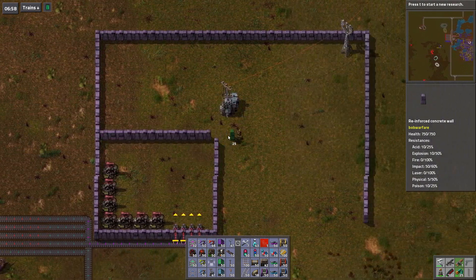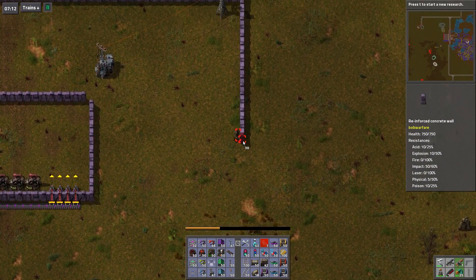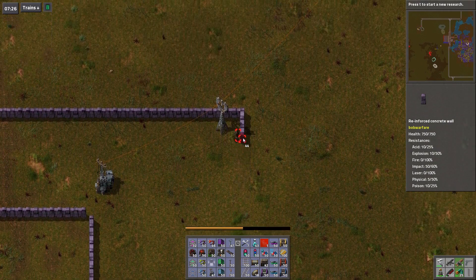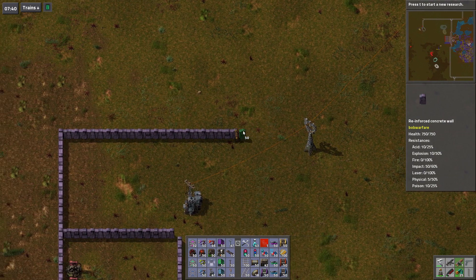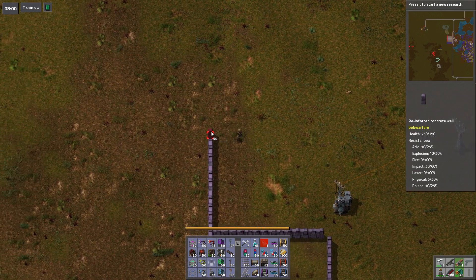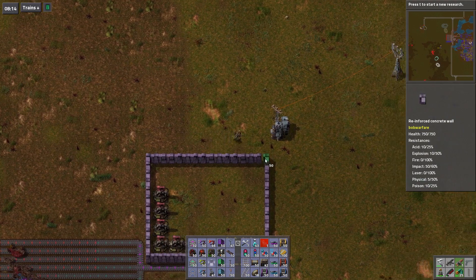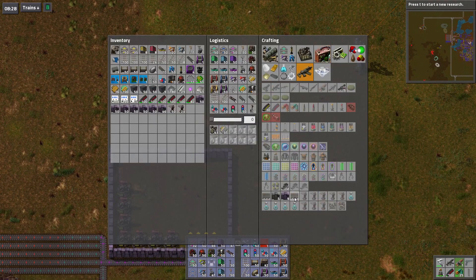It's really all you need. I guess it depends on the size of the operation you want. Why am I going to need this many walls, then? It's fine. Can I make gates, or do I not have enough of the raw material? Because that would be embarrassing.